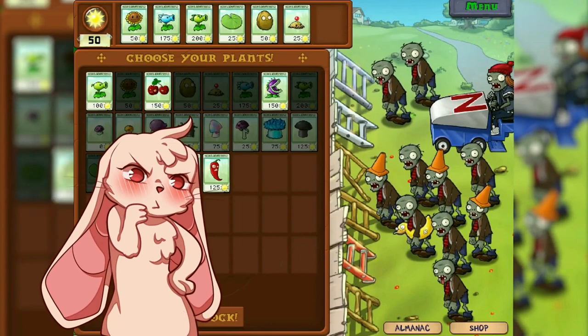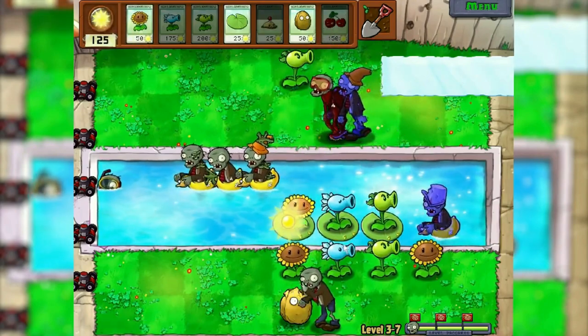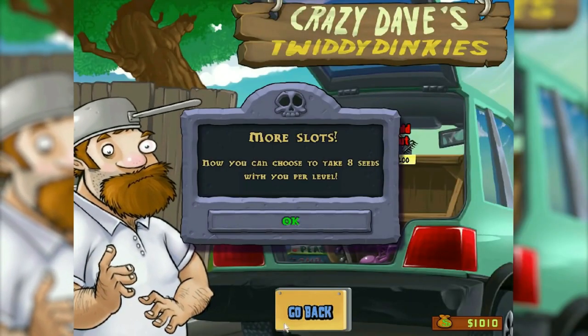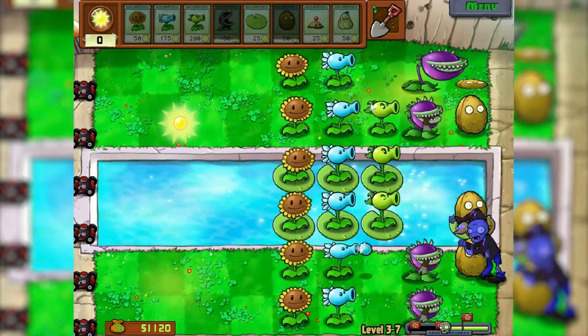Zombies coming out of the water will be a real problem. Zomboni — thanks squash. Well, as I thought, these zombies ruin everything. That's the problem with going through without a water mower. Why did I just put this restriction on myself? Maybe the 8th slot will help — just a place for a chomper will appear, which I had completely forgotten about. Chomper's really good against zombies.